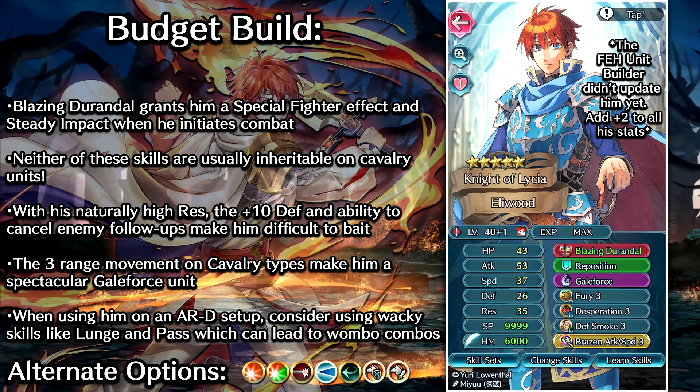As I mentioned earlier, with these horse units you really can't go wrong with Fortify or Hone Cavalry. They still hold up so well even though they're very old — just giving plus 6 to double stats is so good. And for the Sacred Seal, we've got Brazen Attack and Speed since this is a Desperation build. Once he's low on HP and starts activating Desperation, Brazen Attack and Speed is gonna give him plus 7 to attack and speed. But he's got other options too — you could go for the Death Blow Sacred Seal or the Swift Sparrow Sacred Seal. Either one of those works before he gets low on HP, so you may value that more than Brazen Attack and Speed, which only activates after he's low on HP.